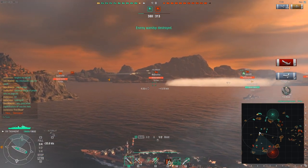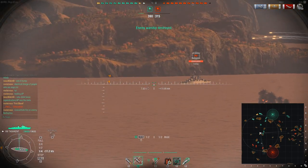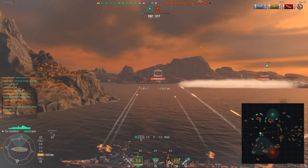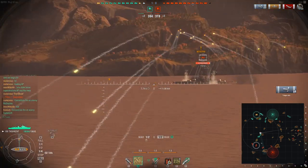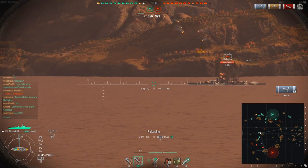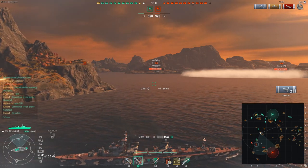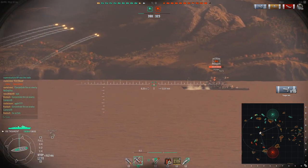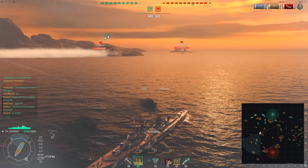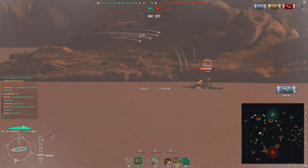Now that the Hatsuharu is dead I'm switching back to my AP and taking the Colorado in my sights — a battleship that is a tier lower than the Tashkent. I want you to observe how much damage you can deal to the Colorado by aiming at its superstructure, especially if you pick ships that don't seem to have taken any damage yet. Just look at this — two and a half thousand, another thousand. With the rate of fire of the Tashkent, all those one- and two-thousand salvos will amount to quite a lot of damage.